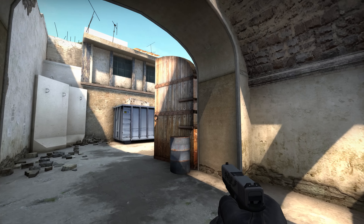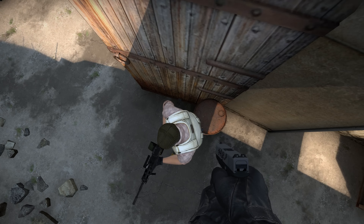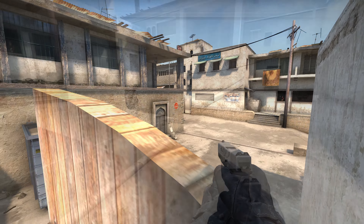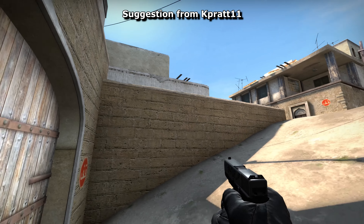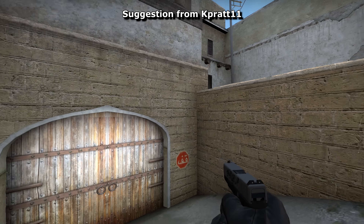As T's it's possible to boost and to peek over the top of the door for a limited but very important view into long. I also closed up the ramp at long A a bit to improve visibility should there be any camping CT's down there. Definitely makes it feel a lot sunnier as well, which is always a bonus.